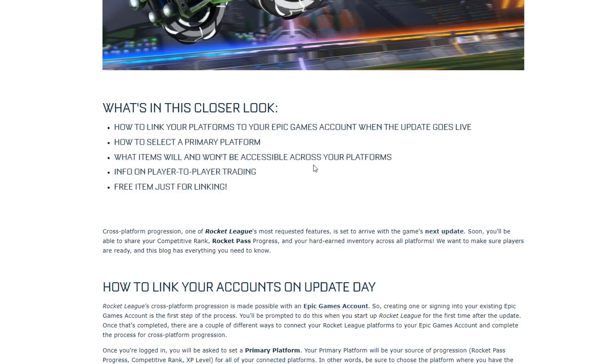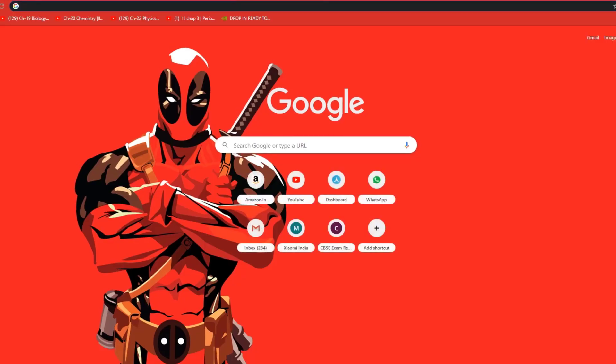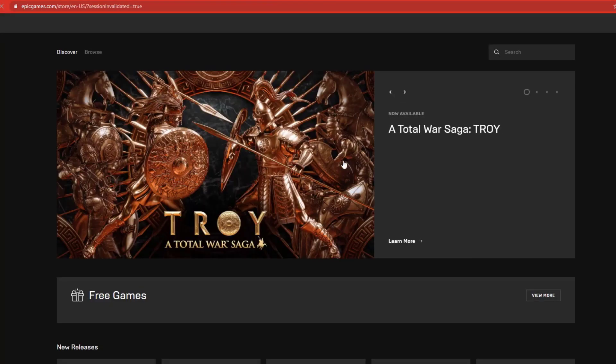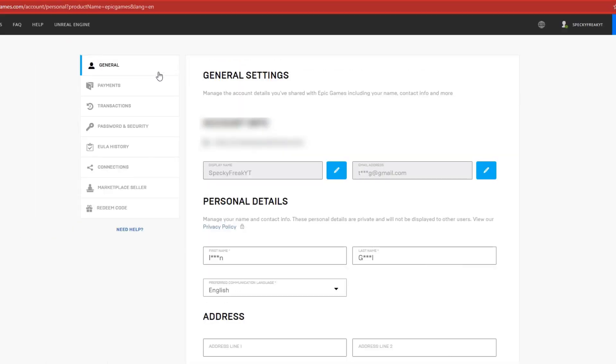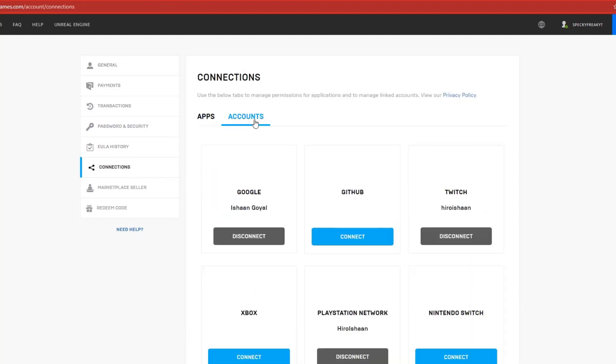So if you play on Xbox, you have to link your Xbox account with your Epic Games Account. If you play on PlayStation 4 or even Steam, you also have to link your account with the Epic Games Account. To do this, go to the Epic Games website, then go to Account, then go to Connections and then Accounts.